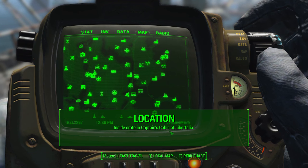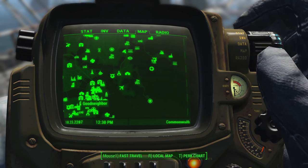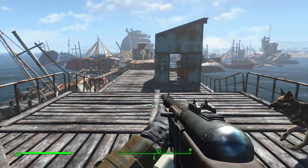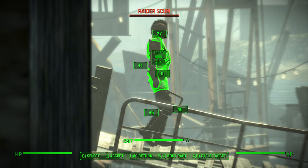This location is very far east on the map. Libertalia is actually a raider self-made kind of archipelago — they have a bunch of boats strung together with wood and pathways, which is kind of cool. It's kind of like something you'd find in Borderlands — that's the feeling I had while I was attempting to get this weapon.